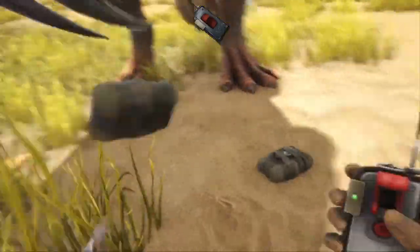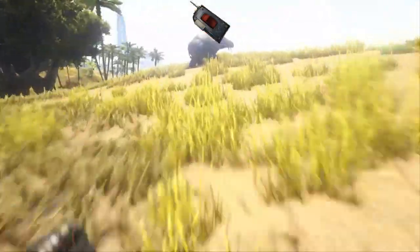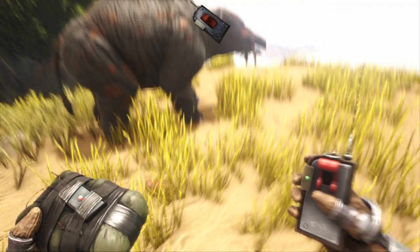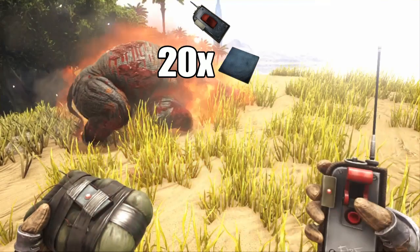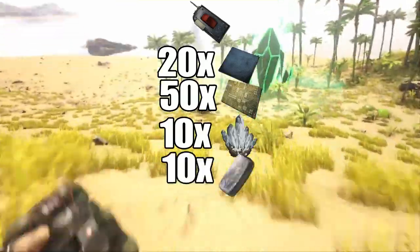First things first, you gotta craft a detonator. These are reusable and they're simply the thing you use to set the C4 off — they're not something you attach to the C4. To craft one, it's gonna cost you 20 polymer, 50 electronics, 10 crystals, 10 metal, and 15 paste.